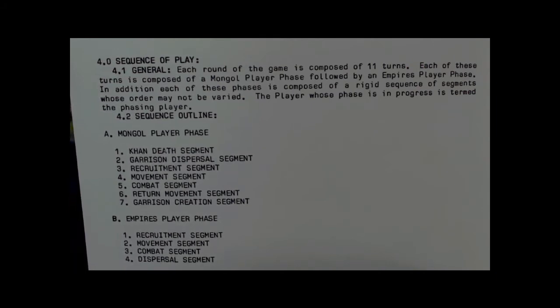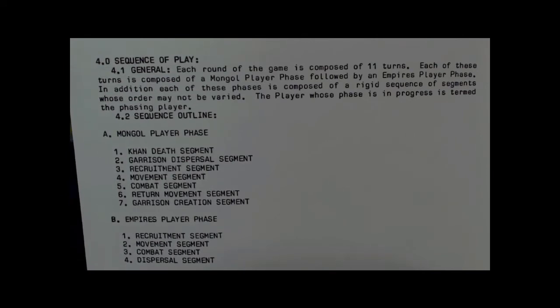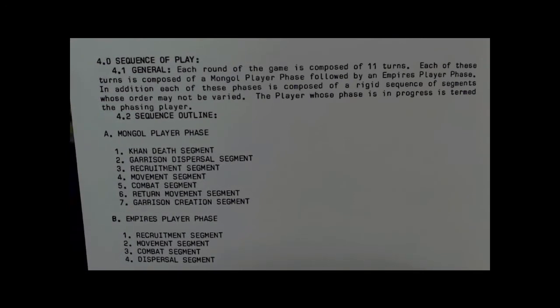Each of these phases is composed of a rigid sequence of segments whose order may not be varied. The game is played in two rounds — one player plays the Empire's and the other plays the Mongols — then they switch for the second round. Both players tally up their victory points after having played both sides to determine who has won.